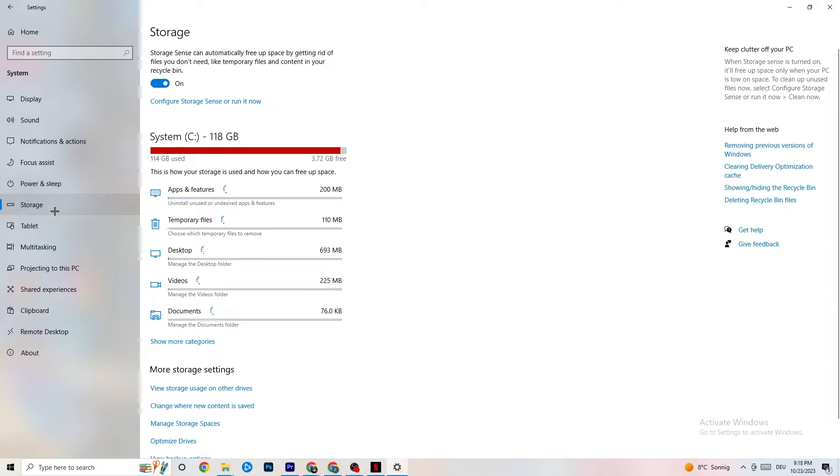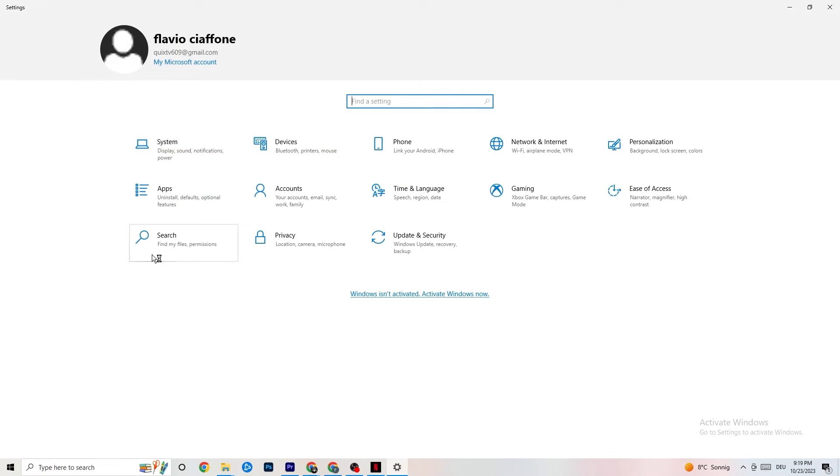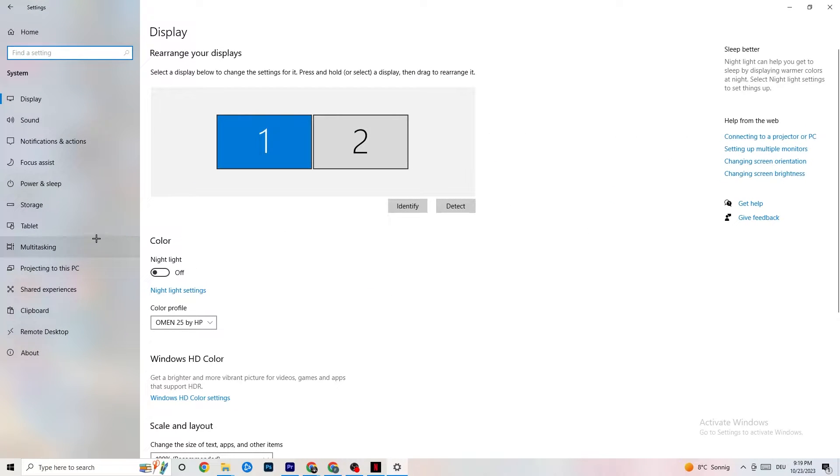Afterwards, go to Storage. In Storage, click into Configure Storage Sense and run it now. There's an algorithm you can adjust to your preferences, but I want you to keep my settings: every week, 14 days, 60 days. Then click Clean Now, which will delete every single temporary file on your PC that you don't need — basically getting rid of trash you don't need.